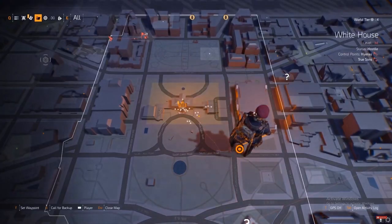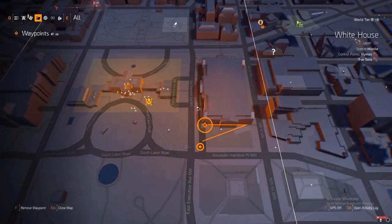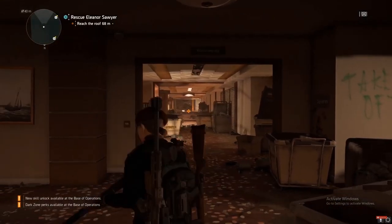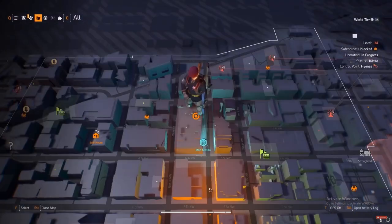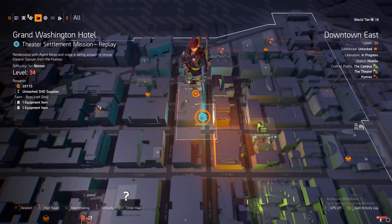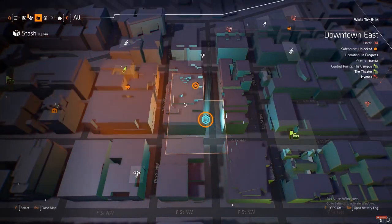Or I could just be blind. But what I'm going to assume is that when World Tier 5 comes out with Tidal Basin — the main mission — being opened, that spot will probably have one or two main boxes within the mission. I'm just assuming things here and there. From what I know, I believe that the Black Tusk Faction will have their own type of strongholds, meaning they're going to have their own crate spawns when the Black Tusk Faction comes into the patch.